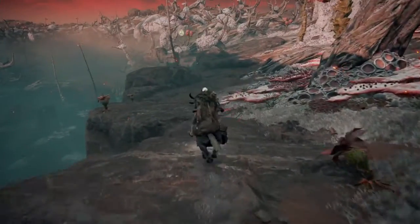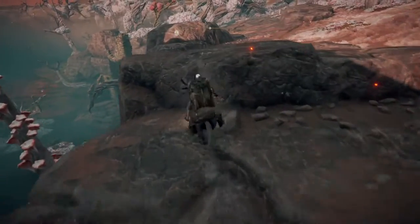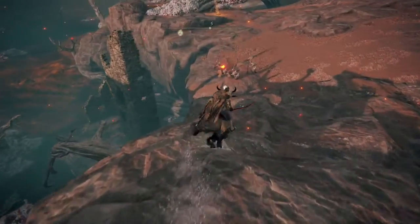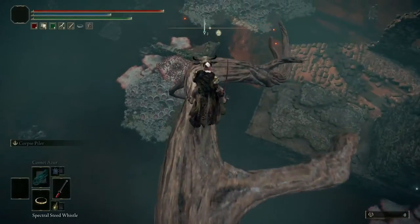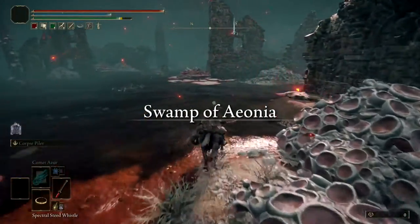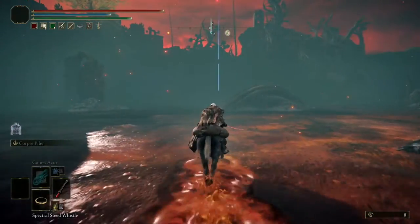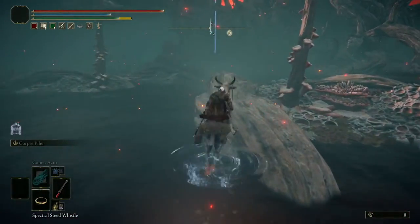I actually fell down and died the first time I was trying to get there because I wasn't paying attention. So you're going to go around this cliff. And obviously it is faster if you're on your horse just riding along. Then you can jump down here onto this tree right here and then just go this way. Be careful — there's some enemies in this lake so you want to be a little bit careful. I actually placed a marker down so that's the direction we want to go in.